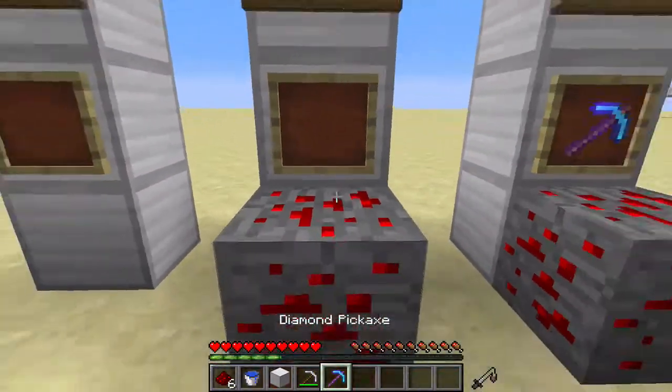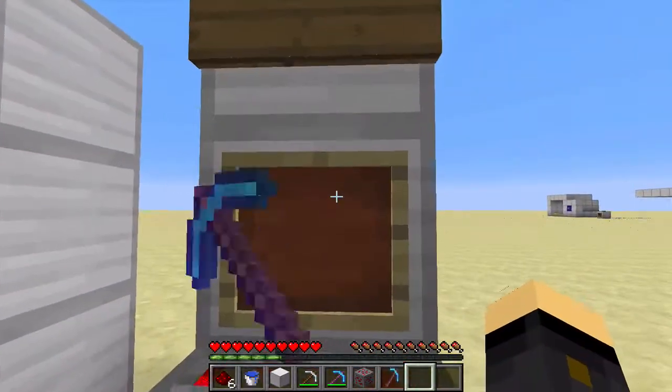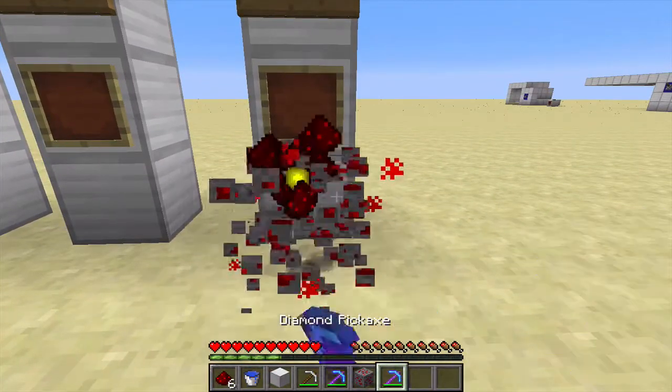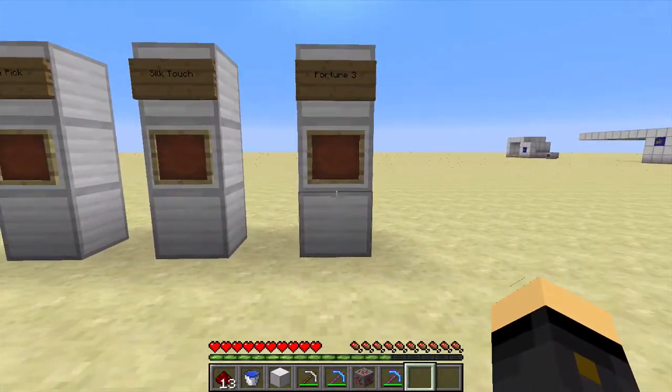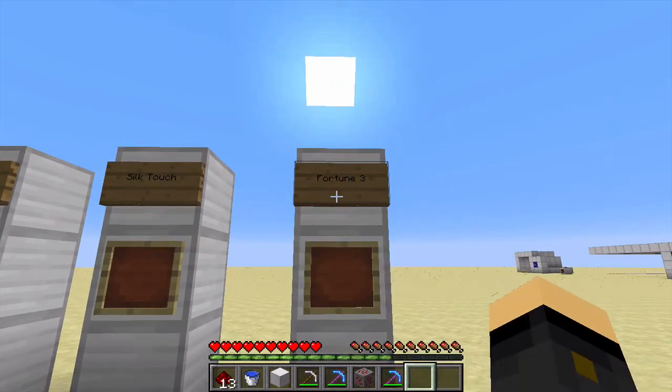You can silk touch it as well if you want to pick up just the ore block. And Fortune 3 works on it as well — well, all of the fortunes do, of course — and you can get higher drop rates. So if you want a lot of Redstone dust, definitely Fortune 3 is going to be the way to go.